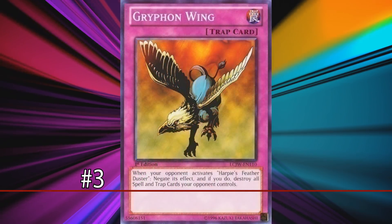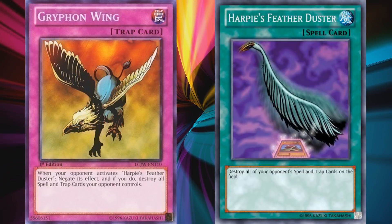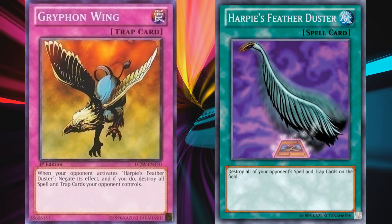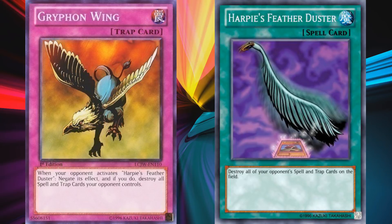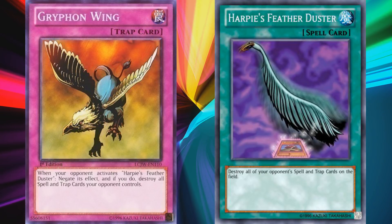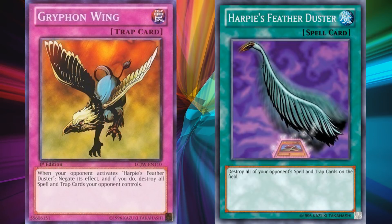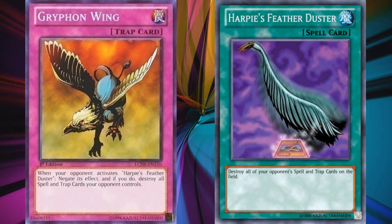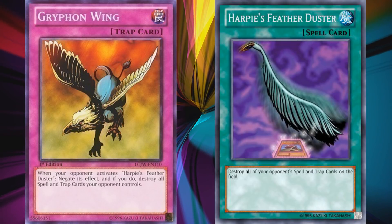At number 3 we have Griffin Wing. This card has the effect to counter Harpy's Feather Duster used by your opponent and destroy all of your opponent's spell and traps instead of your own. Since Harpy's Feather Duster is a banned card and this is an incredibly specific counter card tied directly to it, this card is by definition unplayable. At the very least, Harpy's Feather Duster is legal in the OCG, so Griffin Wing can see play in one format, even if it's completely useless in the TCG.